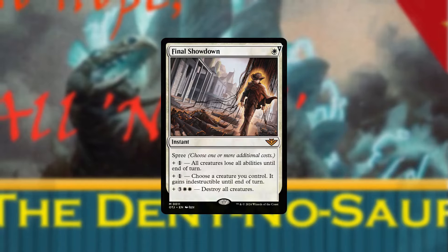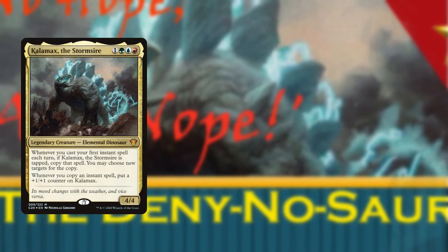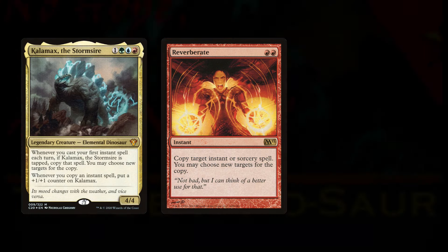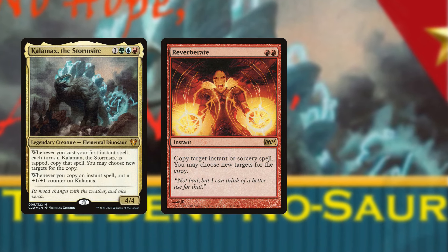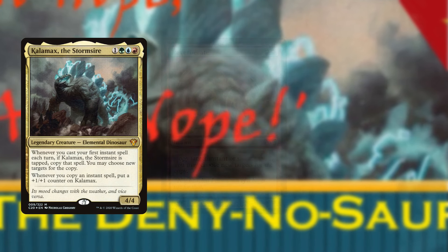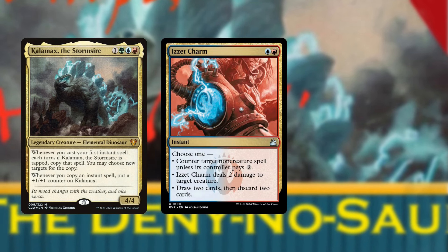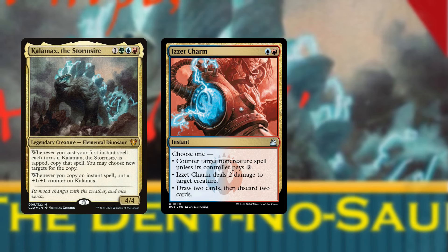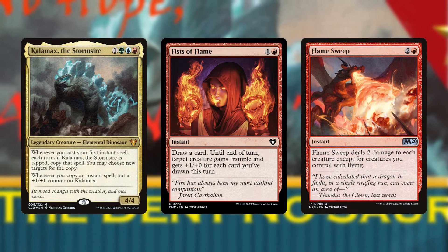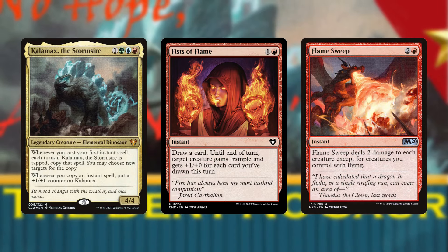One deck these cards are important for is Calamax the Stormsire. Calamax uses red copy spells to copy red copy spells infinitely many times and grow infinitely large. It also uses modal spells that protect the deadly dino when we need to, and otherwise profit when we don't. Once large and in charge, Calamax needs to be able to go through enemy blockers, either with evasion or sweepers.